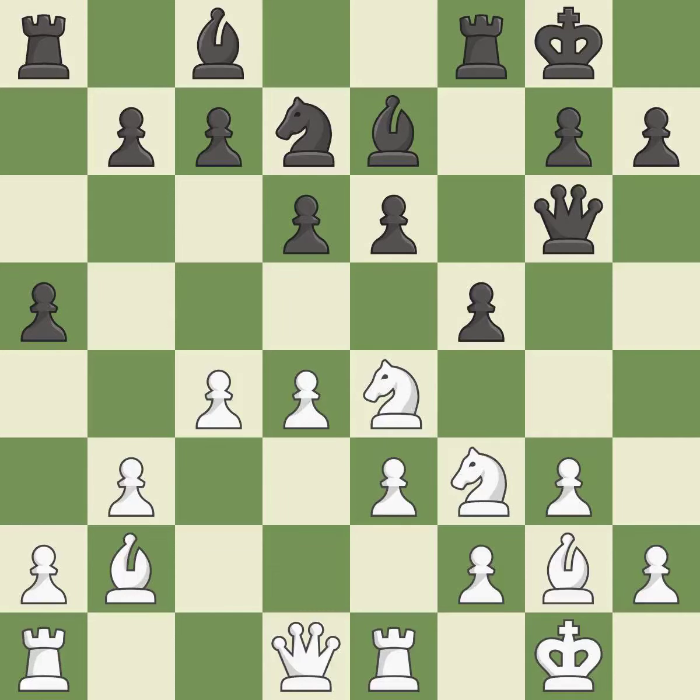This ignores an opportunity to connect rooks. This permits the opponent to kick a knight — it is a mistake. Recaptures — it is ideal. This reveals an attack on a pawn. This threatens to pin a pawn — it is best.